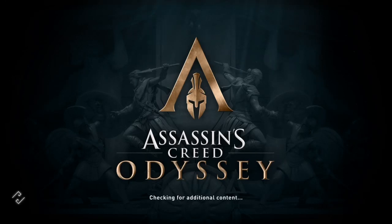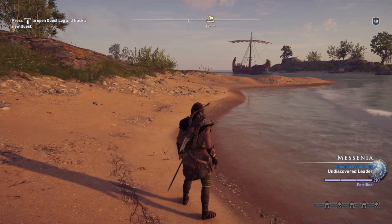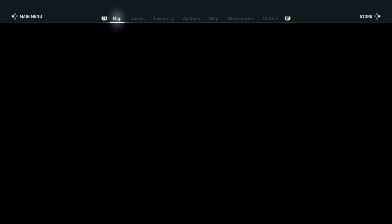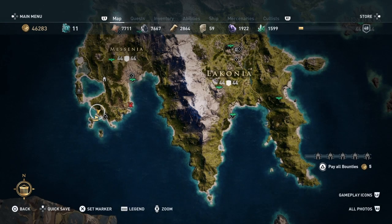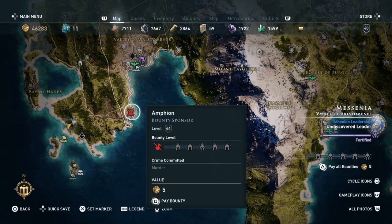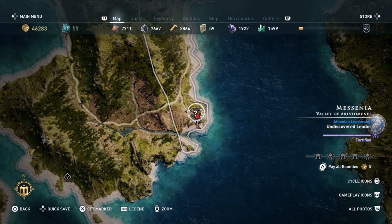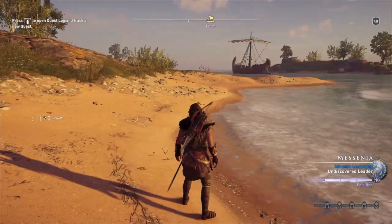Hi everybody, welcome back to my 100% walkthrough of Assassin's Creed Odyssey. On this video we are going to be doing another location. This one is called the Kolonidas Camp — or Kolonida — in the Aristomenes region.